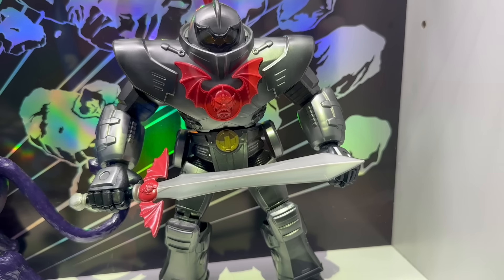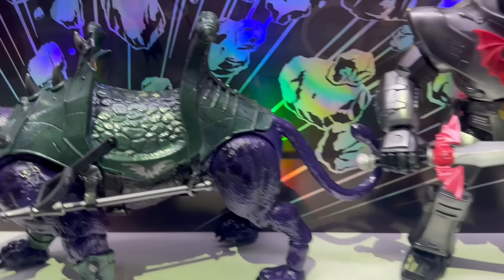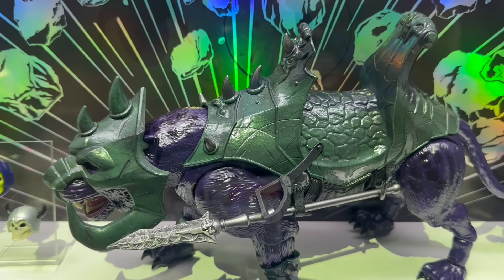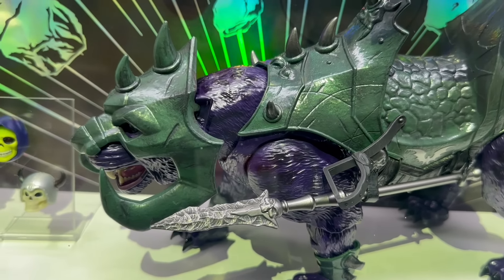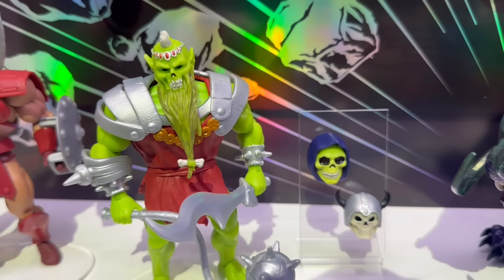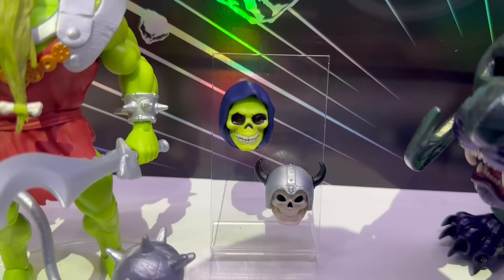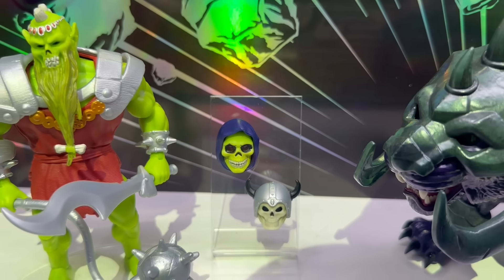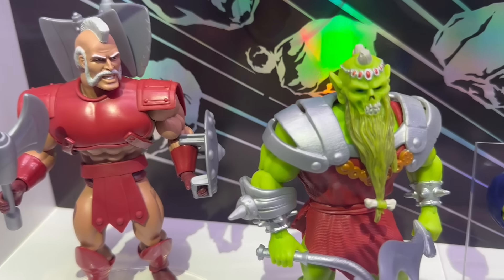And then finally, the last row here — Masterverse giant Horde Trooper. This guy's huge. I don't know if you can see him from scale with this Panther, which also looks great. They didn't do a Masterverse Panther — they did Battle Cat. You can get Demogorgon — I never know what to call him. Demogorgon is great, and I have to get him because he comes with the Alcalc head. I always love that for my Skeletor. And then this Geldor — really nice Origins Geldor. I think that wraps it up.